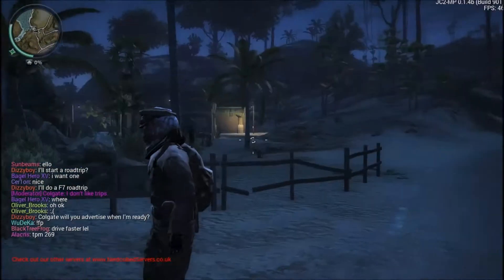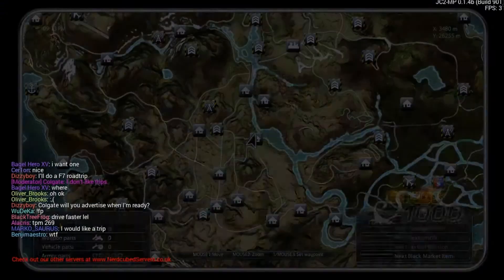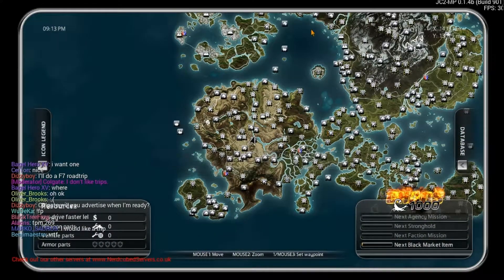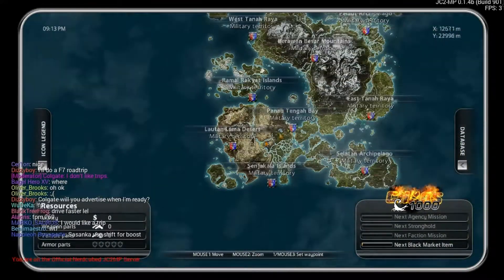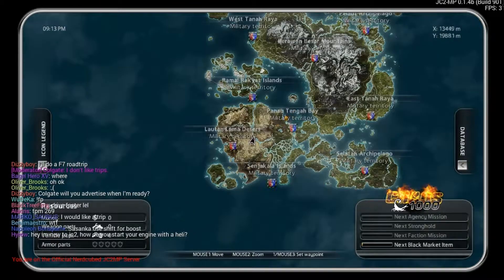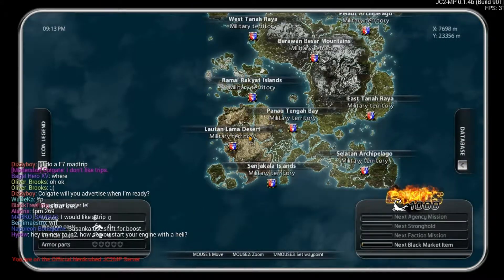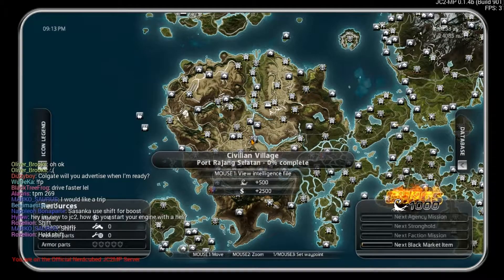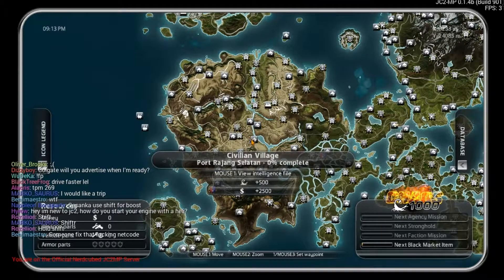Hello, this is Oakley and today I'm showing you the location of the ramps. It's in the desert, Luton Llama Desert. It's called Syphilion Village, Port Wanjang Settlement. 0% complete.